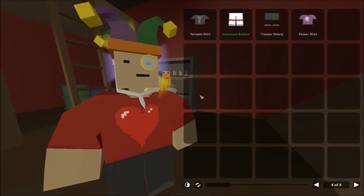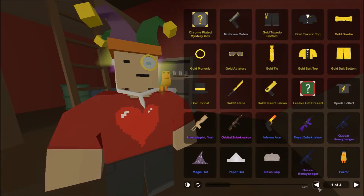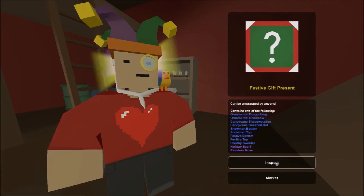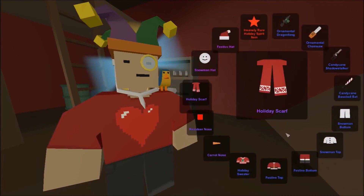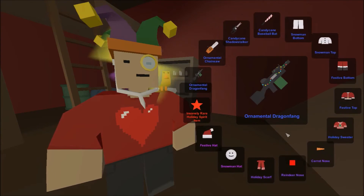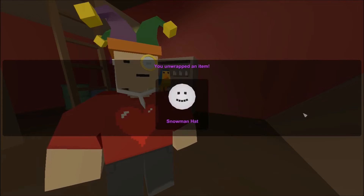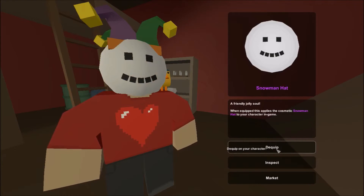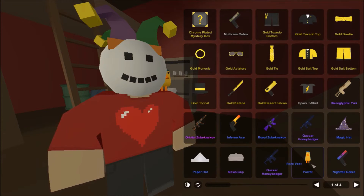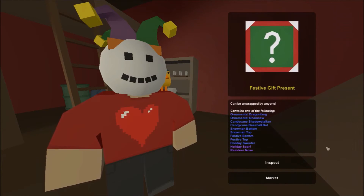Now I have two more boxes - two festive mystery boxes. I did not buy any of them, Santa brought me presents. Looks like we're getting the snowman hat - that's a really rare item. I'll equip it. It replaces the earphones but oh well - if I can get the carrot or one of the noses next it would look great. There's the other festive box.